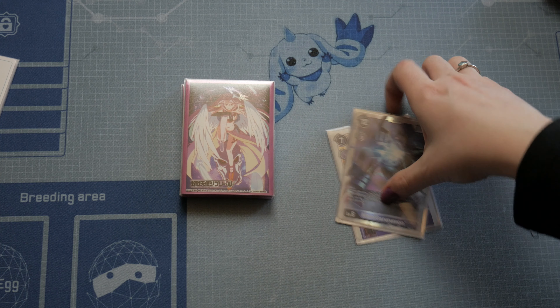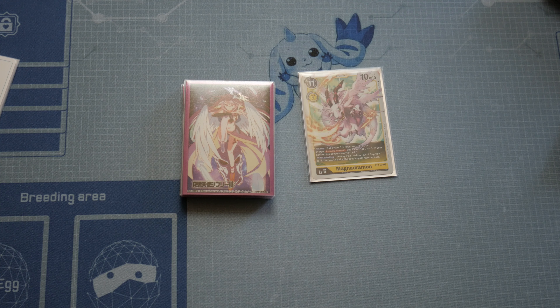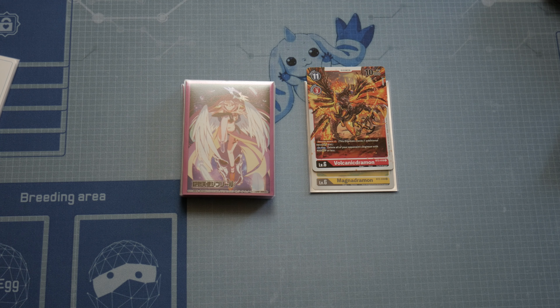Then we have one MagnaDramon. MagnaDramon gives us plus two security recovery, which is a lot. But in case you are having trouble with rookie rush at your locals, you can always swap it with Volcanic Dramon.